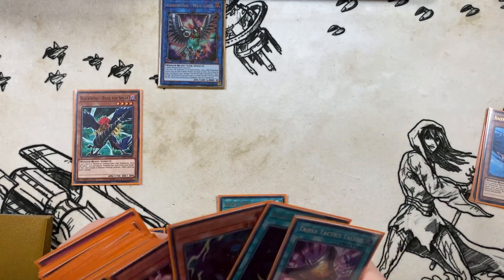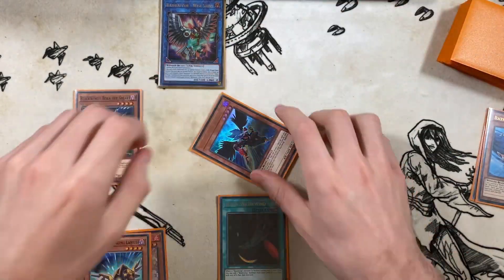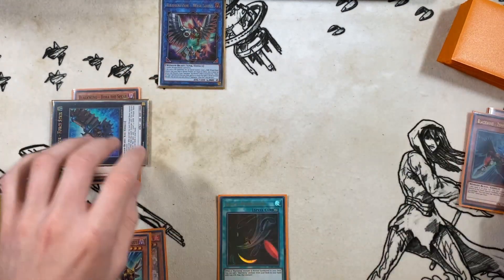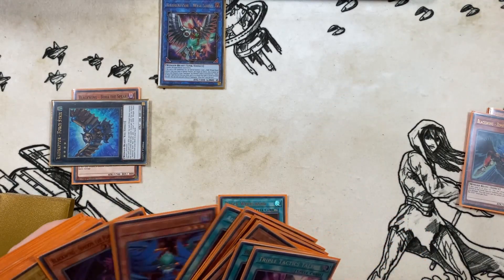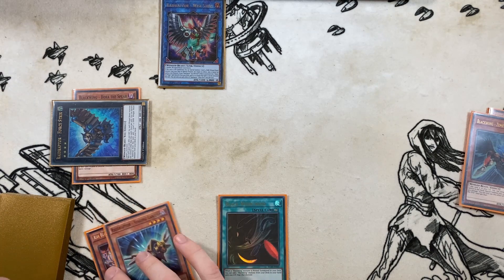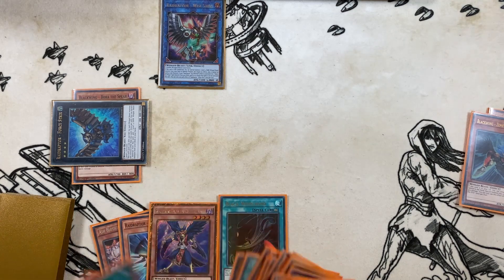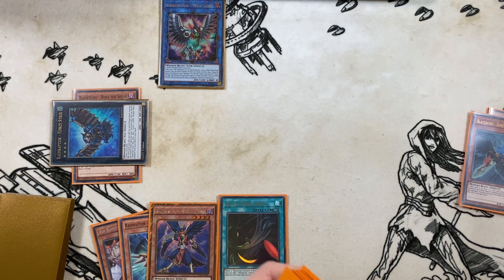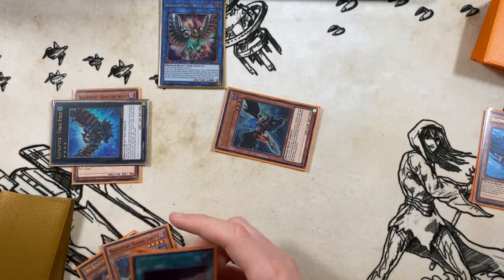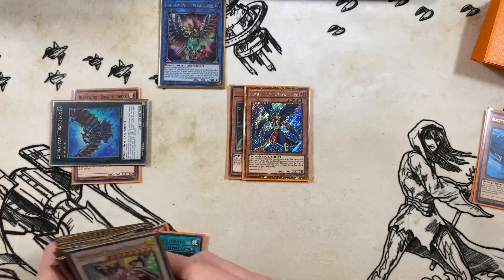We use the Wistrix effect to search a Black Whirlwind, then get Zephyros the Elite. We overlay those two for our first 4strix and activate the 4strix effect detaching Zephyros the Elite — that's pretty important. Since we already have Seeing Lanius in hand we don't need to grab Raider's Wing; instead we search Chris the Crack of Dawn. We use Zephyrus to bounce the Black Whirlwind back to hand, summon it out, then special summon Chris for more Xyz plays, going into our second 4strix.